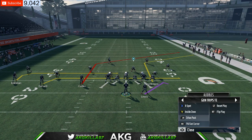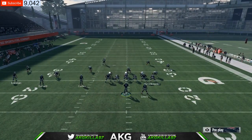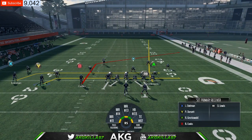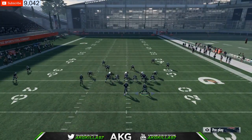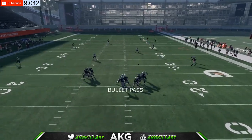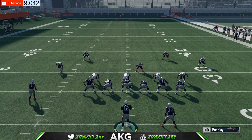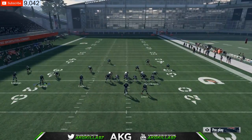The next play is called Drive Post. All you want to do is fade Gronkowski, put Edelman on a drag. You've got two drags — you're probably wondering why two drags on the same side. Motion one of them to the right side, block your running back. As soon as he takes two to three steps past the tight end, snap the ball — do not let him set. Snap the ball. Now you have two drags. Your read and then the post right over the middle — wide open dot.